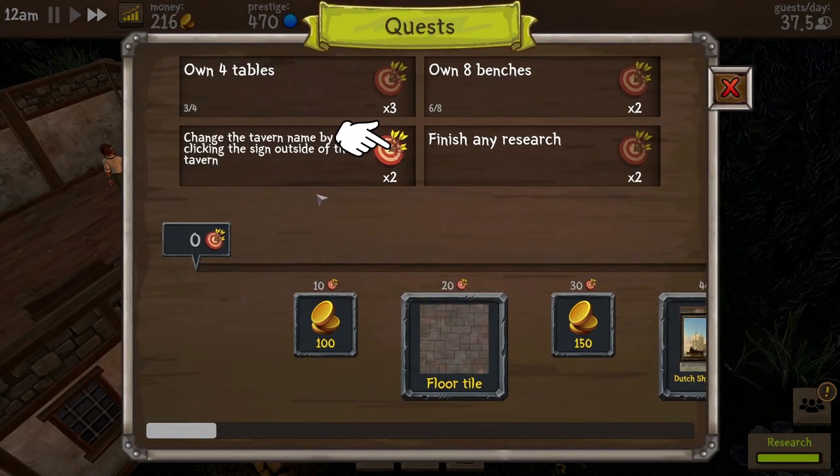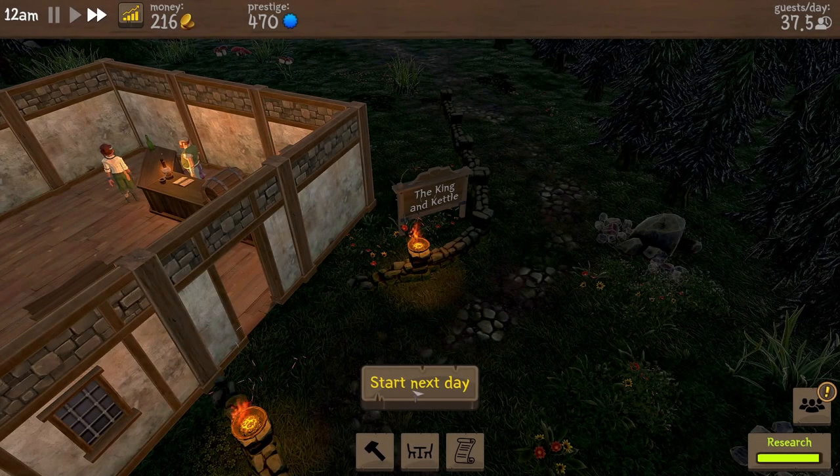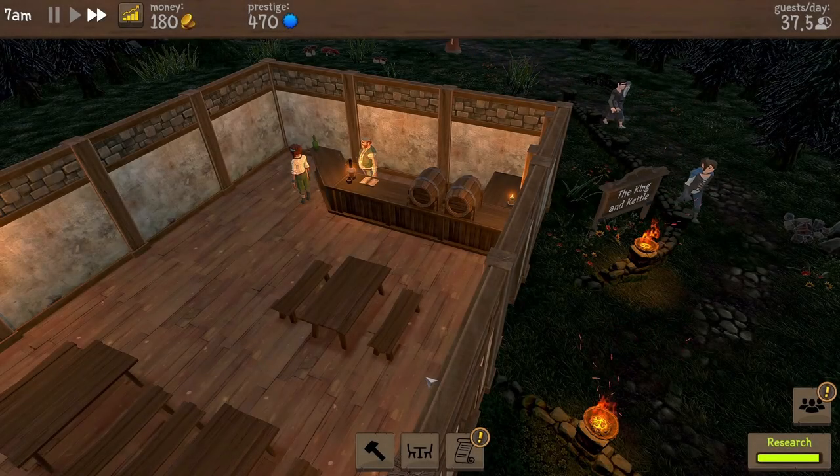Now we press this button and we get two of those quest arrow things, which moves things along. When we get to certain points, we can spend our quest things on certain bits and bobs. Oh, that is very good! Do we get a new quest or do we have to complete all these to get the next round? I don't know. Refill everything for 26 monies - keep on top of that. Let's go to the next day.